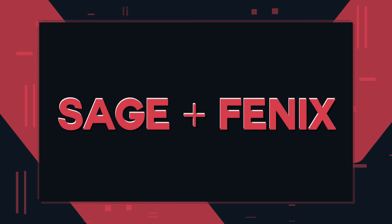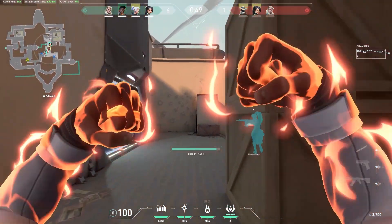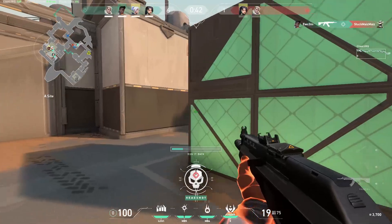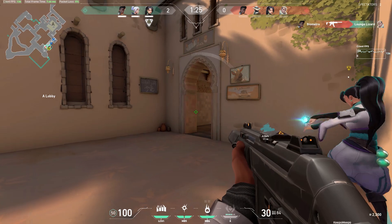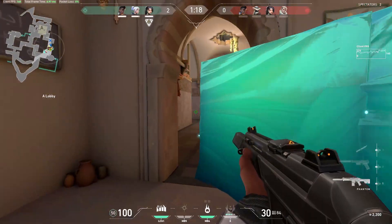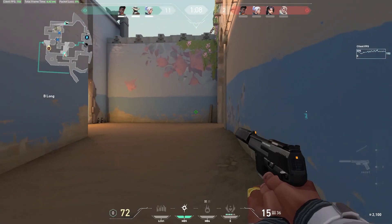Our next combo also leverages Sage, but this time not her slowing orb, but her wall — and this combo is with Phoenix. The specific combo we will talk about is the one with Sage's wall and Phoenix's flash. This is a way you can gain a better position for Phoenix to flash in a better place. The flash can be thrown from the sides, or it can be thrown from above or below the wall, depending on the wall's placement of course.